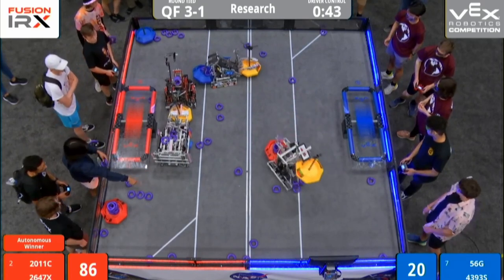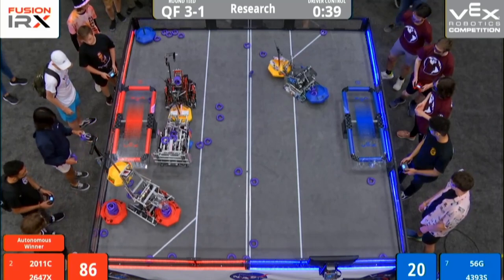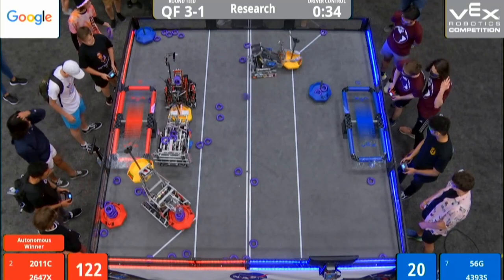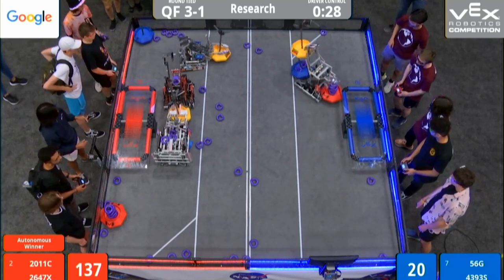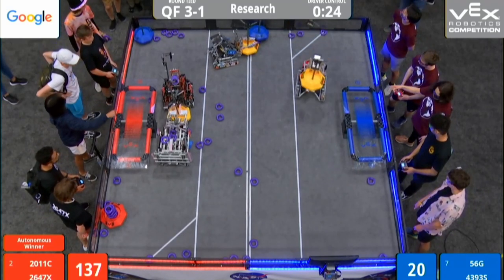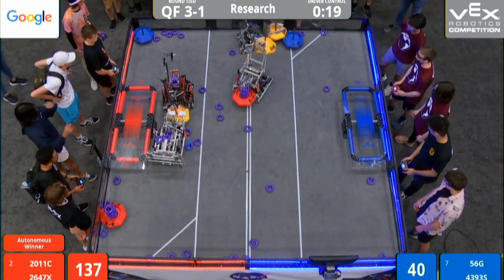45 seconds remaining. Both red alliance mobile goals just filling up with rings. They're using their human player, their human loads now. Because they're not under heavy defense, they have a gap they can use that for. 56-G blocking off 2011-C as they try to steal one more blue goal and now bring it back over to the blue end.